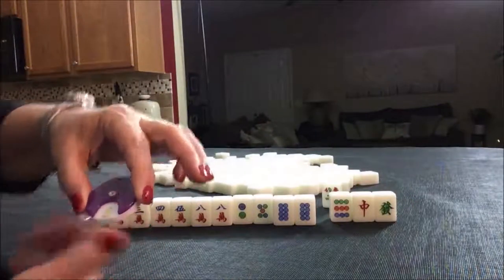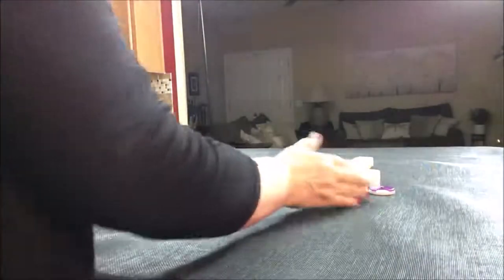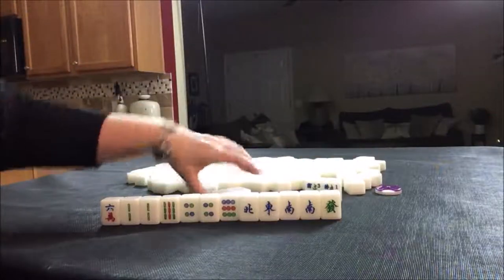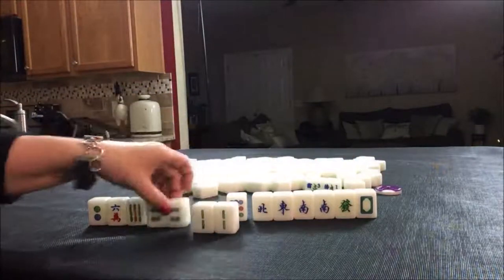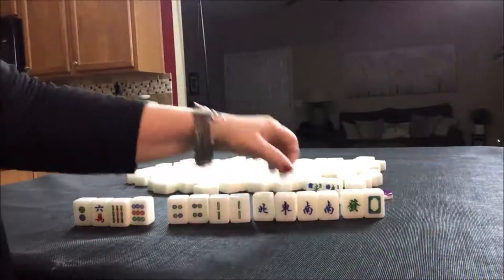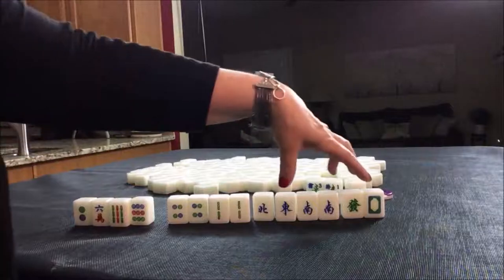Okay, we're going to go on to south round. Flowers. Wow, look at all these honors — flowers. We do have pairs here: one, two, three pairs. South round — we have a pair of the wind of the round. We do have our wind. Also, single dragons. If we could pair these up, we might be able to get score there.